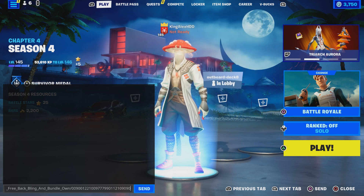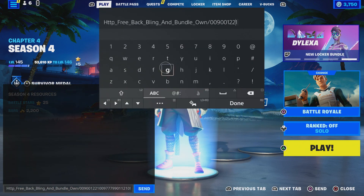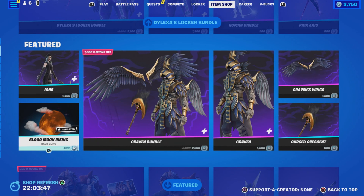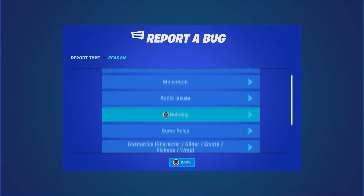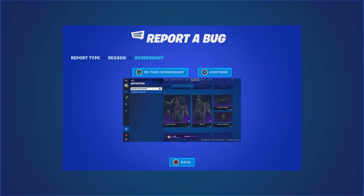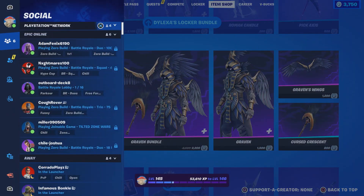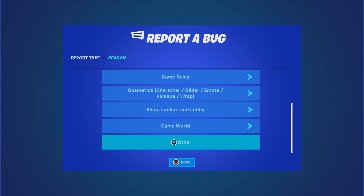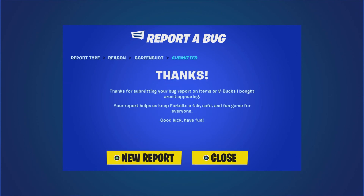Then press done and click on send. Once you click on send, you guys are going to wait until it comes back and then take it out. Once you take it out, press done and click on send again. Then come to the item shop, hover to the bundle, press the pause menu, go to reporting, report a bug - shop, locker, lobby - and go to where it says an item or V-Bucks that aren't appearing. Click on that, click accept, then click close. Then hover to the backbling, press the pause menu, go to reporting, report a bug, go to shop, locker, lobby, and go to item or V-Bucks that aren't appearing. Click continue, click accept, then click close.